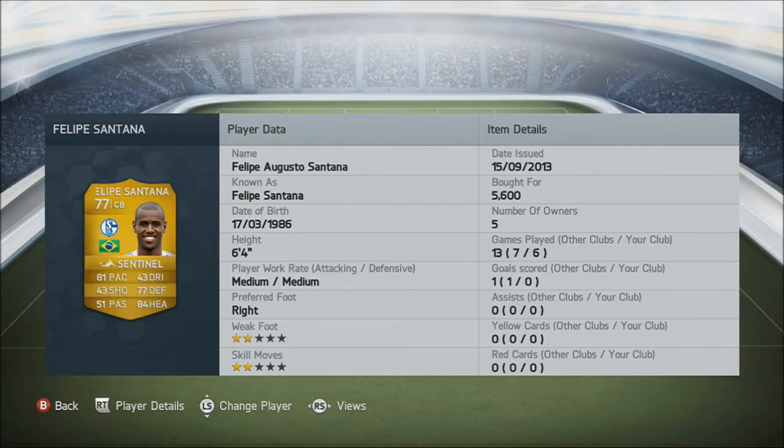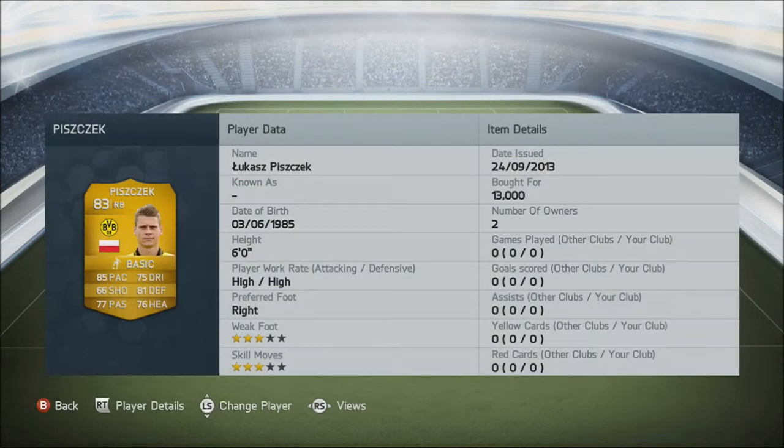In a corner opportunity, they should be on the ball every time. Our right-back, we've got Piszczek — 85 pace, 6'2", so yeah, pretty good. High work rate though, so he could be up the pitch a bit too much. But yeah, 13,000 coins — he was the latest addition to the squad, so his price is probably going to be a little bit more accurate than the others.